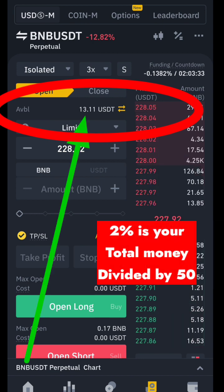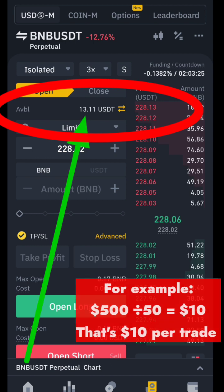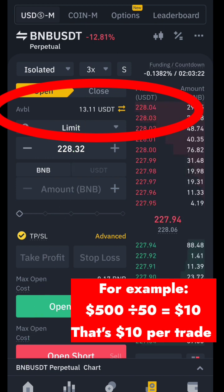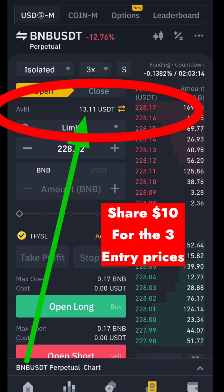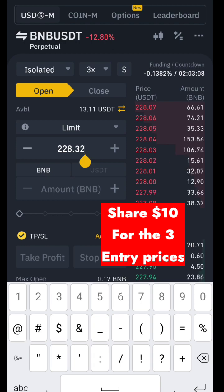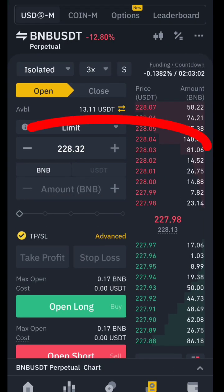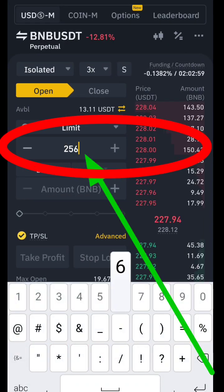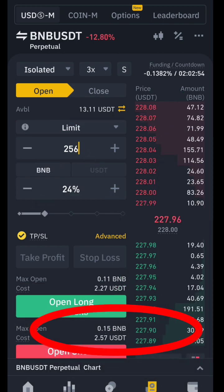You can see the available balance. We recommend using 2% of your capital: divide whatever you have by 50. If you have $500, divide by 50 — that gives you $10. You use $10 on every trade, and you split that $10 across three entries. Our Entry 1 price is 256.